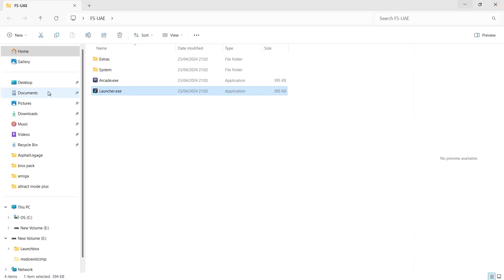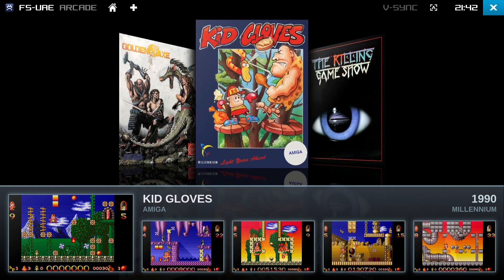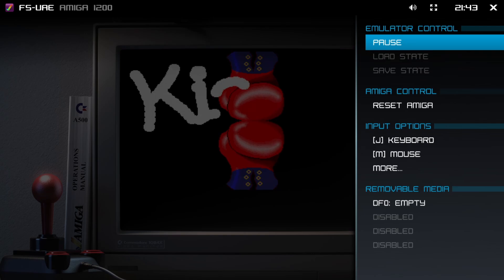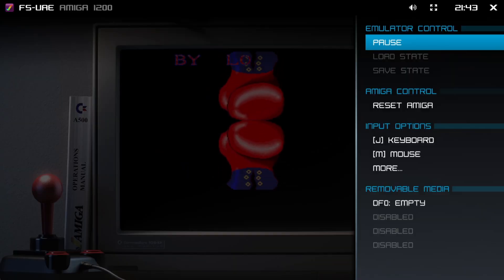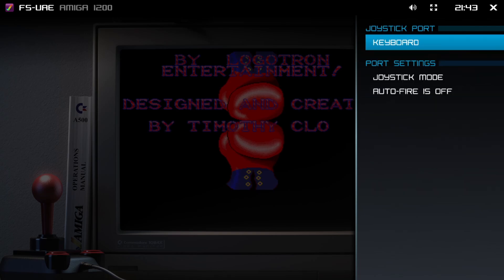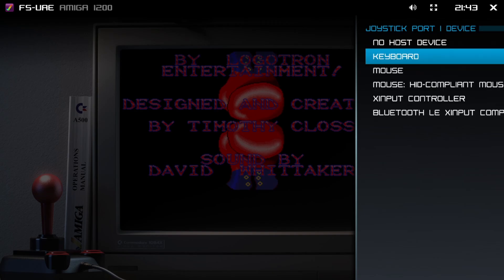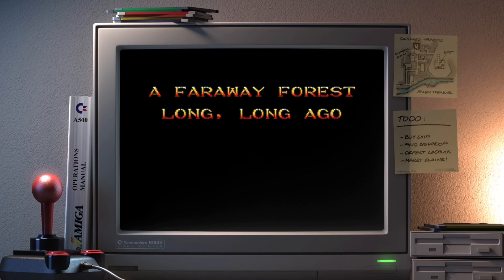You can also open the theme in Arcade mode. If you're inside FSU-AE playing a game and your controller doesn't work, press F12 on your keyboard to bring up the FSU-AE menu. You can then use Page Up and Page Down to navigate to Input Options and swap things over.